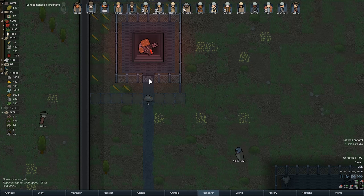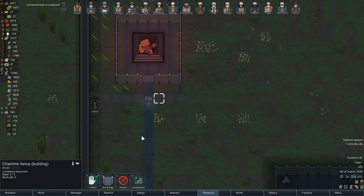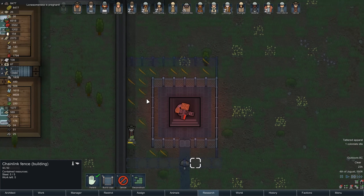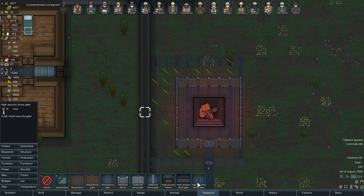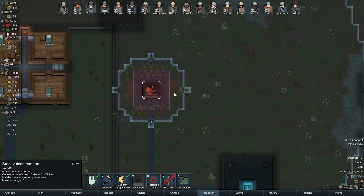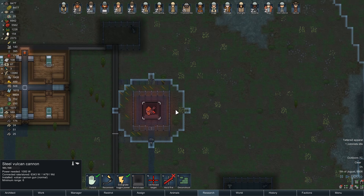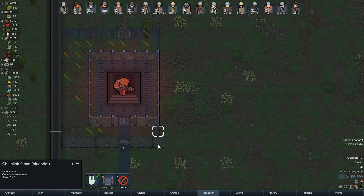Actually, this one needs to be a gate — actually, no it doesn't. That could stay like that. Because we do need a gate, but we can just put one over here. We can even make it high security. Now they can still come up to it from right here, so I guess we'll need to go out that way, which means this one is redundant.